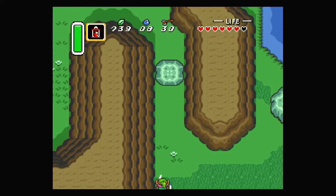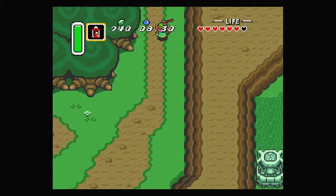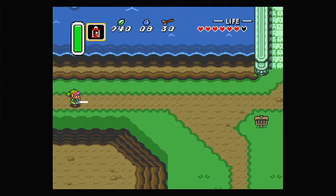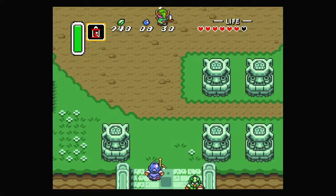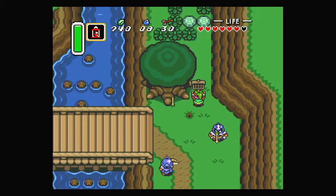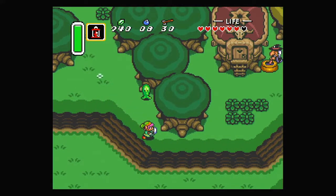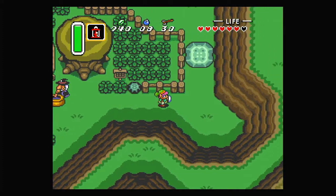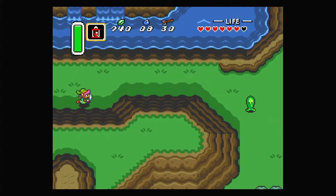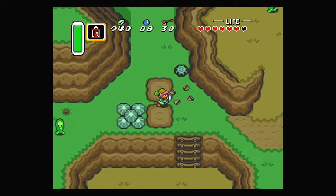Now that we have the Power Bracelets, we can also lift up the big stones, which is going to be helpful for getting around faster. I want to head up to the witch's hut — the potion shop. We can get there pretty quickly now using the shortcut. Now that we can move rocks, there are also darker rocks we can't pick up — the game has to have something stopping us from getting around everywhere. We can also dash into certain rocks to break them.